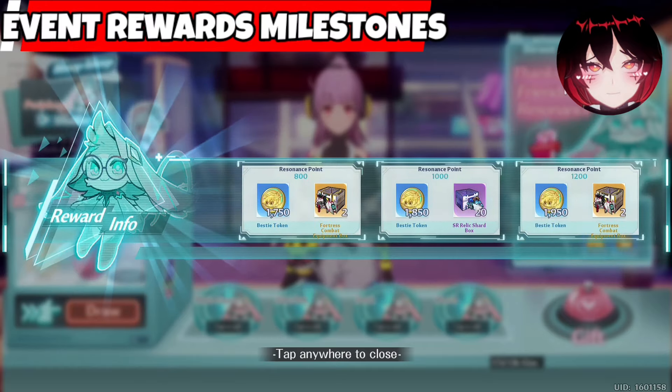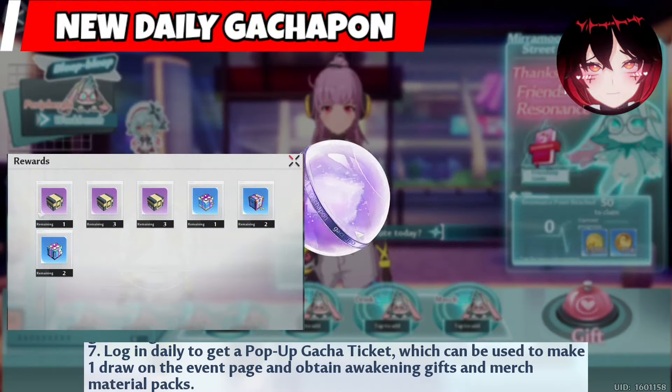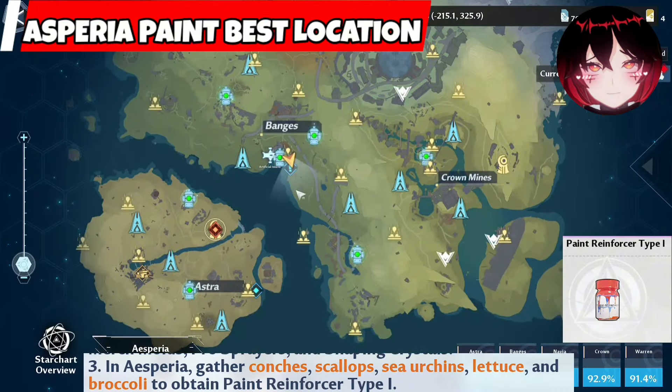Basically we can get freebies from event currency to a free cosmetic item. We also get a free Gashapon Pool Machine from which we can get free pulls every day as we log in. Here are the best locations to get each paint for each region.